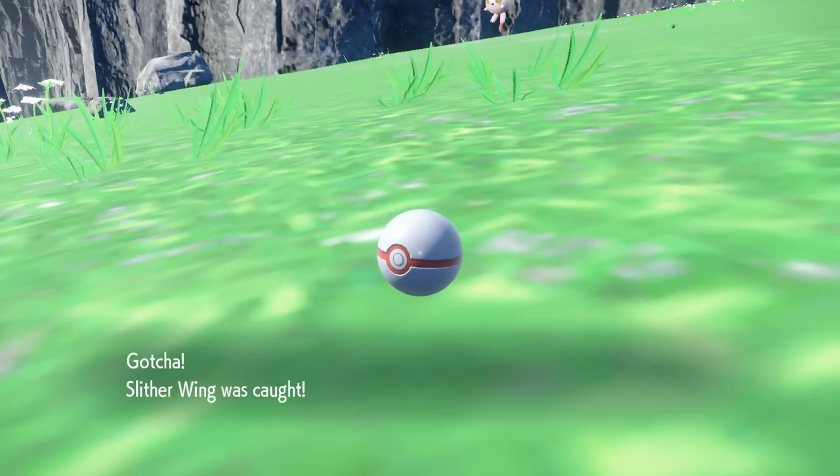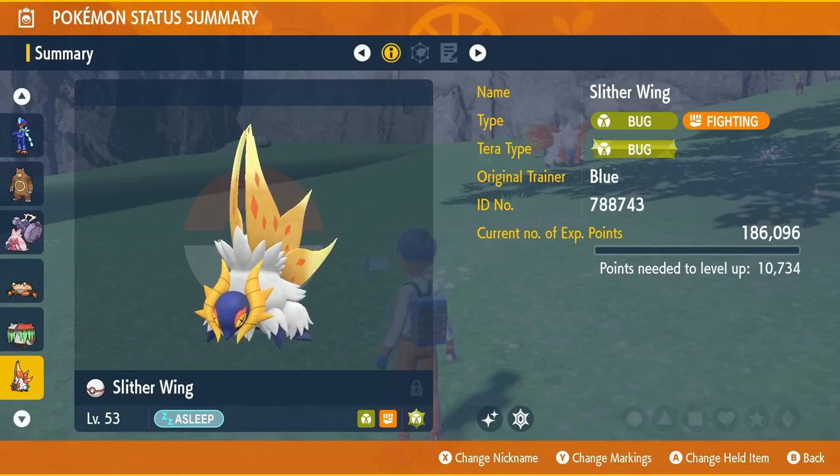First ball after the Spore — let's go! Shiny Slitherwing. Holy smokes, this thing looks so good. Bug-Fighting — I was using a fighting sandwich. Again, all these are full odds, no Shiny Charm. Obviously you can't mass outbreak these, and I'm only using a level two sandwich power with no Sparkling Power at all.